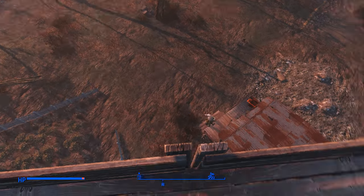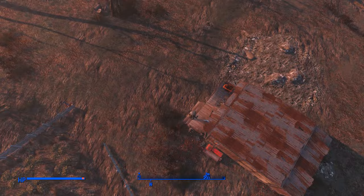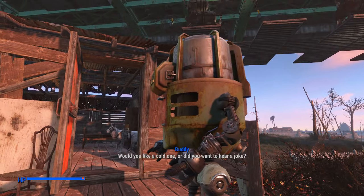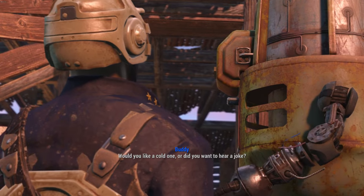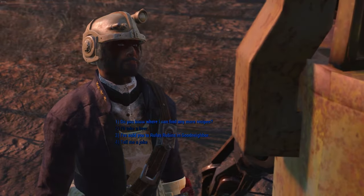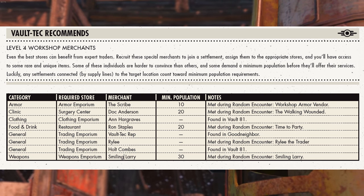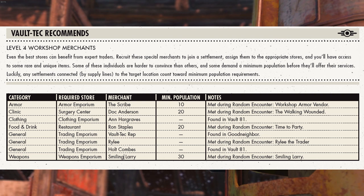In this one I'm going to be showing you guys how you can get the rare traders to come to your settlements, as well as how you can trigger some of the rare encounters in the game. I talked about these rare traders that you can get to come to your settlements. Normally you can only have level 3 shops, but with these rare traders, you can bump them up to level 4 and you can get better items.